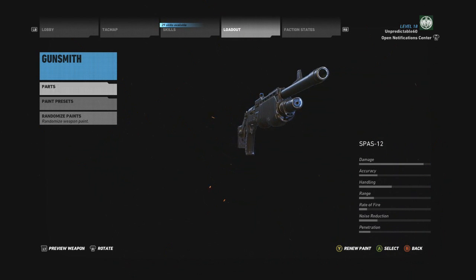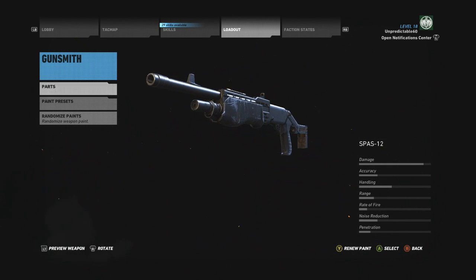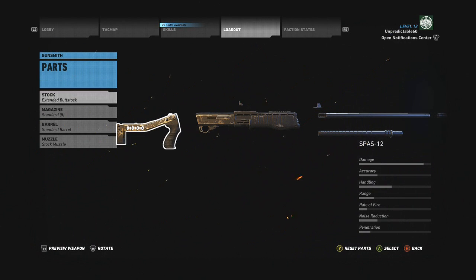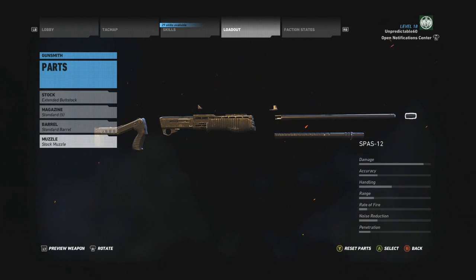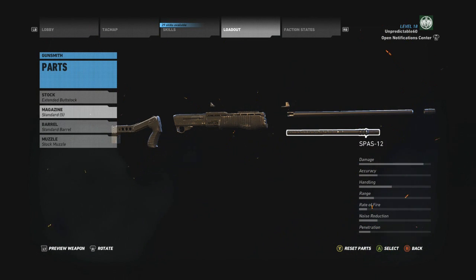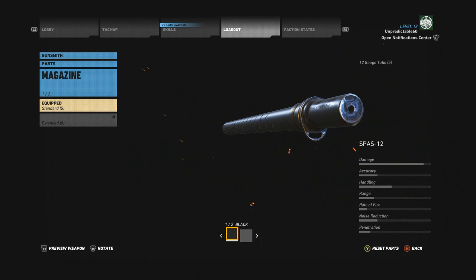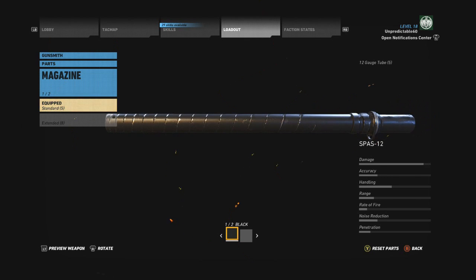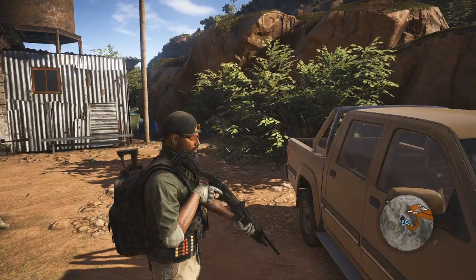I went ahead and used the extended stock on the back just because that's a better look for this shotgun. When it was folded up it looked like something else. There's not a whole lot of attachments, but there is something I wanted to touch on — the magazine. It looks like part of the barrel, like an actual barrel, which I thought was really unique and cool looking.